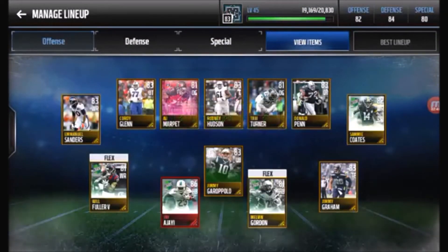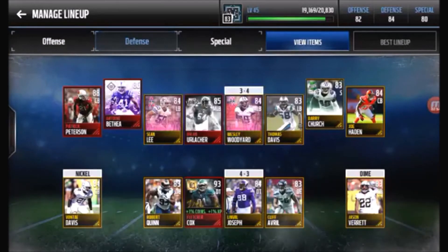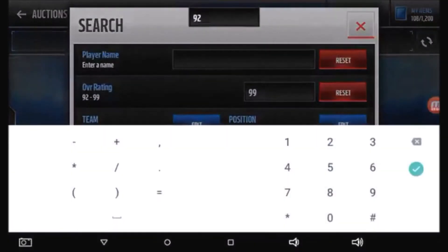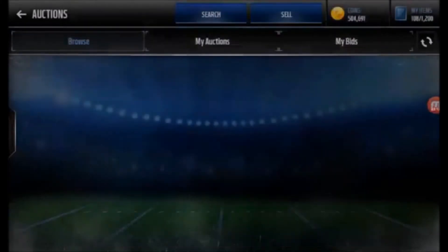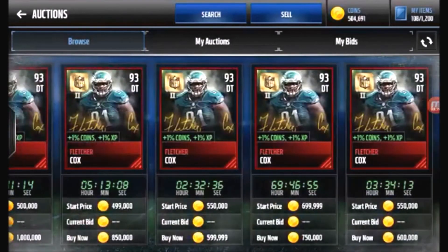Wait, wait, wait — why is Jimmy Graham on my team? Wait, I didn't get Greg Olsen. Who did I get? Let me check my defense — no way, I got Fletcher Cox! Oh my word, I forgot about the gold players in the pack. I must have got Jimmy Graham and thought it was Greg Olsen. EA set me up so well and then I pulled the best pull! Good job EA, but you didn't fool me.